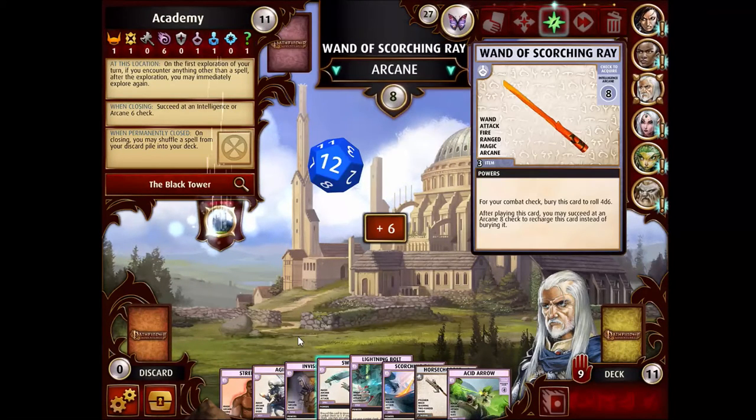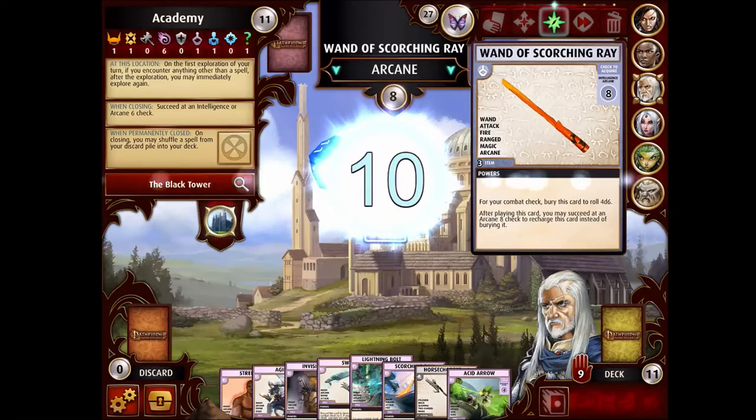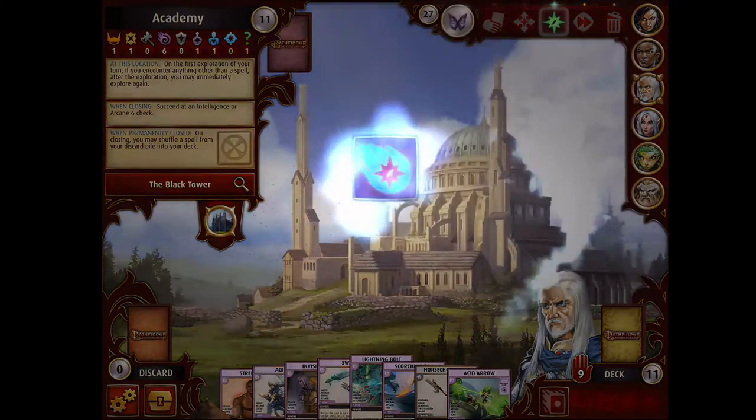We got our Wand of Scorching Ray. This is a magic thing, so if I pick it up I do get an extra exploration. However, the Academy is already going to give me an extra exploration because this is not a spell, and extra explorations don't stack. So if I pick this up I will not get two extra explorations — I'll only get one. By way of saying: I should not spend resources picking this thing up to avoid the 1-in-12 possibility of rolling a 1, because I'm getting an extra explore regardless.